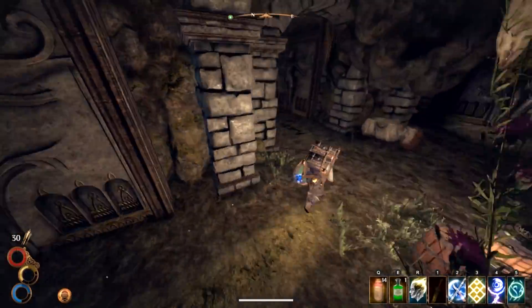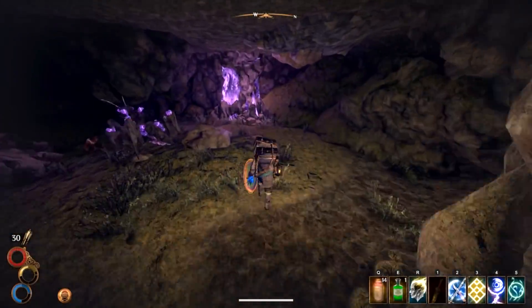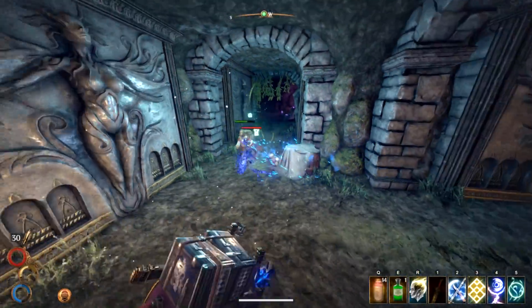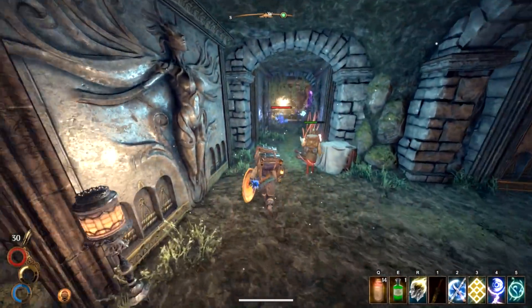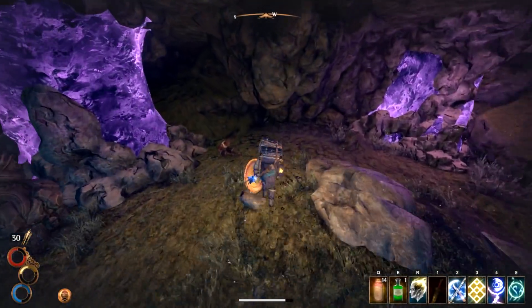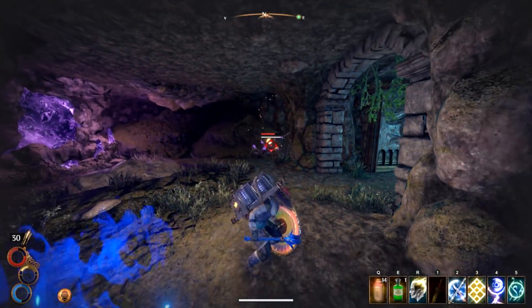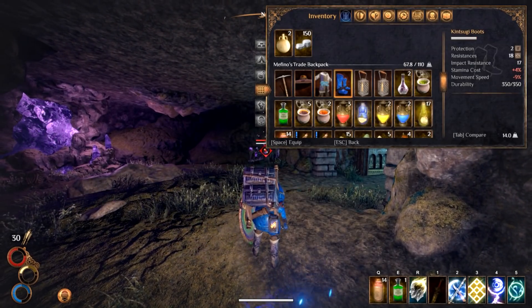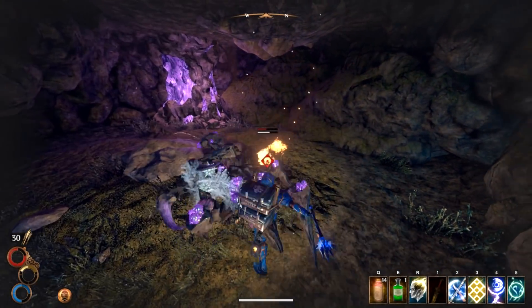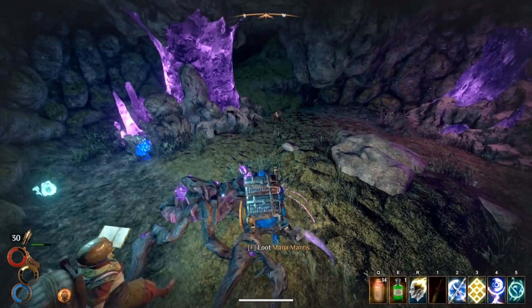You scared the crap out of me — I heard your footsteps, I was gonna drop a mine! Is that Roland? There's a corpse in there hunched over. Ow — oh it is! At least that thing's on fire now. I'll switch armor. Lightning works pretty damn well.